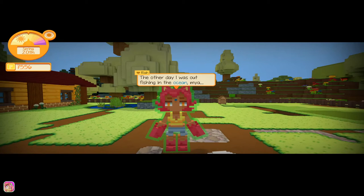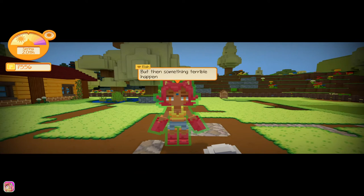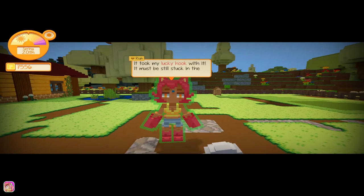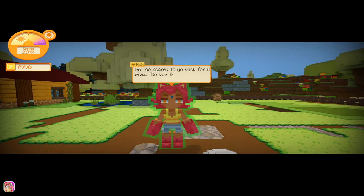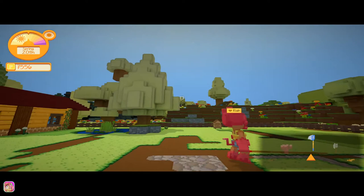The other day I was out fishing in the ocean. I hooked something really tough — it must've been massive — but then something terrible happened. My line snapped and I went tumbling over and over and over. By the time I stopped, whatever it was had escaped. It took my lucky hook with it — it must be still stuck in the creature somewhere. I'm too scared to go back for it. Do you think you could go for me? That's pretty important.